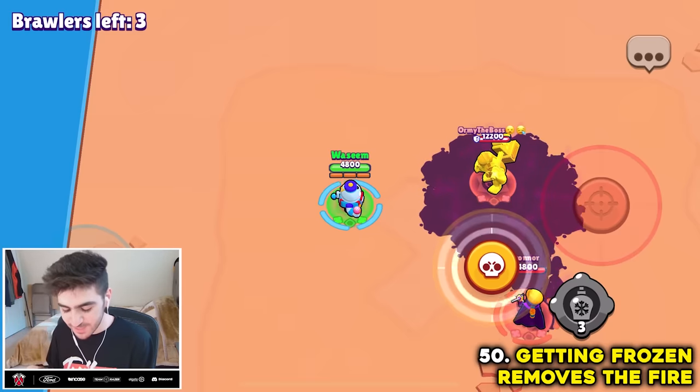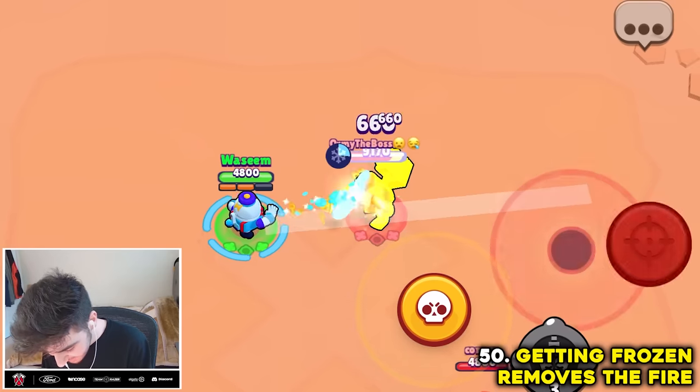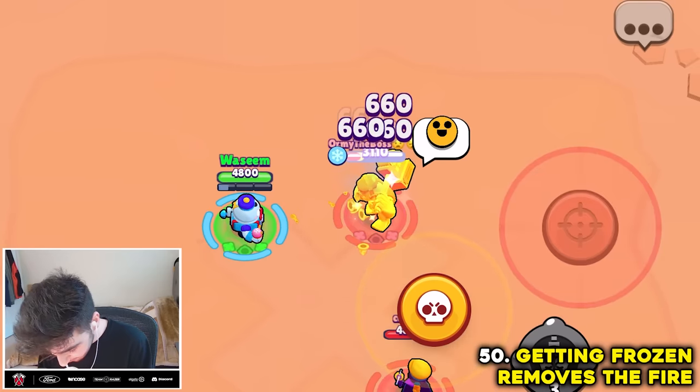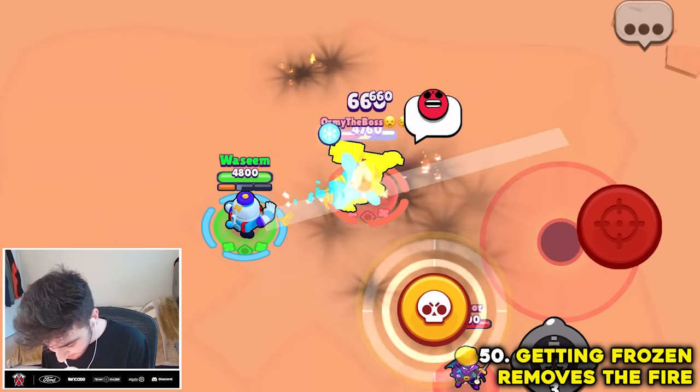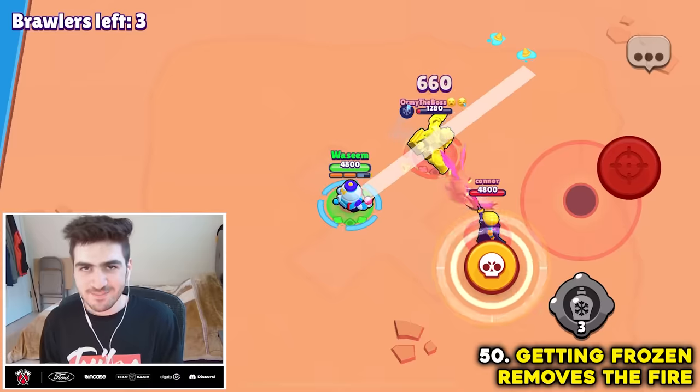Getting frozen by Lou removes the fire from Amber's super. He's on fire, he's burning — and then he's frozen. But he's shivering and being burned at the same time. Myth busted.